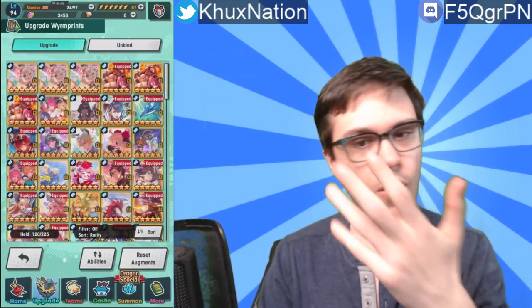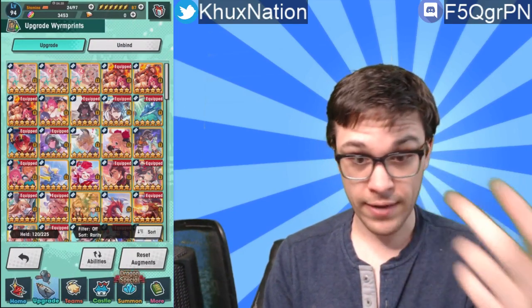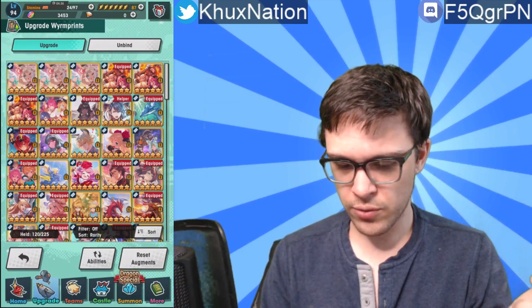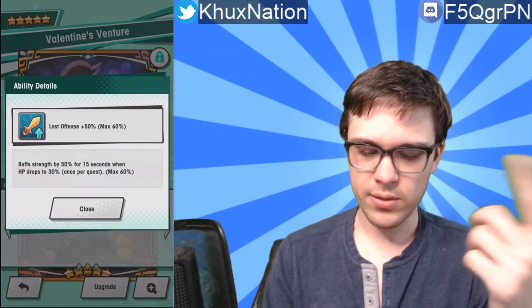The other ones aren't nearly as useful, but I'll go over them for you guys just to check out in case you're curious and you don't have them yet. Another one is 'Valentine's Adventure' — it provides last offense at plus 50% strength for 15 seconds when HP drops to 30%, and only happens once per quest.